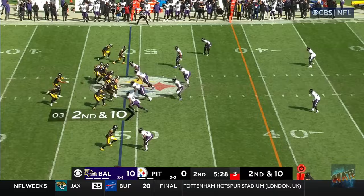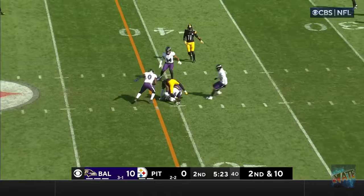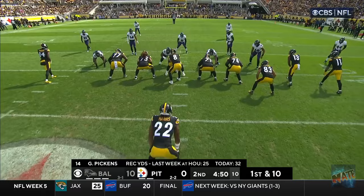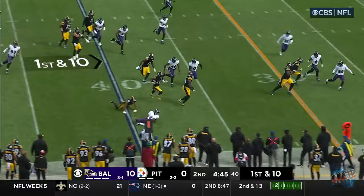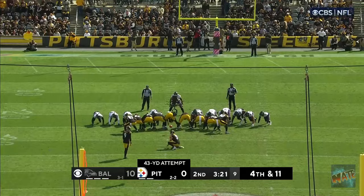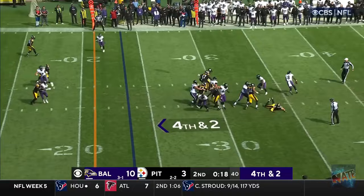On a second and 10, Pickett — step and throw — nice grab by Pickens for a first down. Steelers now have it at the Baltimore 40-yard line. Single setback, fake it to Harris, run it to Pickens — has a lane, gets to the outside, and Pickens goes airborne for a couple. For Chris Boswell — and the kick is perfect. Going to snap it, they're going to go for it on fourth down. Jackson fires it, nobody there, and the decision backfires for Baltimore.